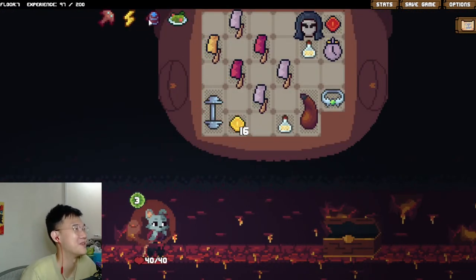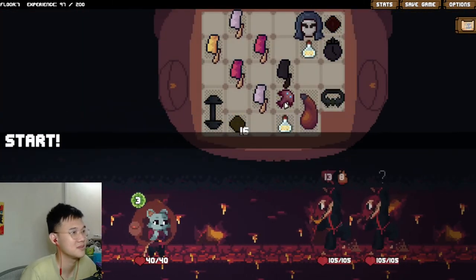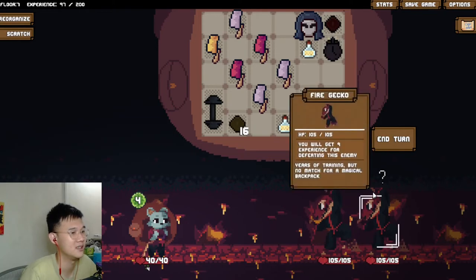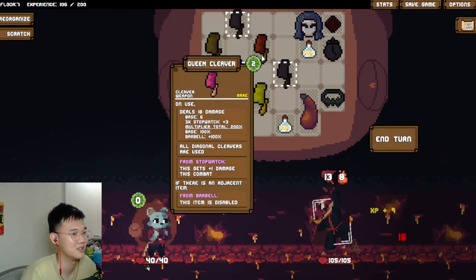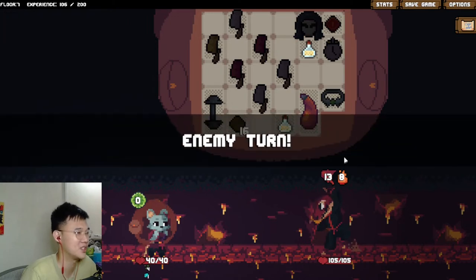We'll just keep on getting as much cleaver as possible and keep expanding. I think we are good here. We can grab that and then go over here. Take this then we can try and kill this. Oh, it's not enough - okay, never mind, we will just take the eight burn.